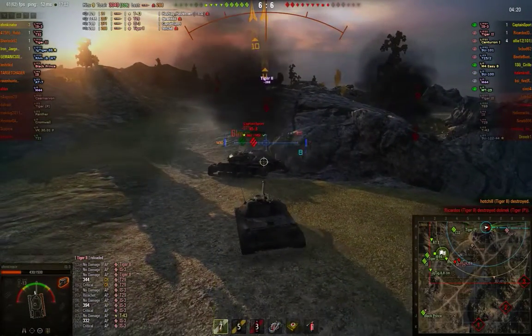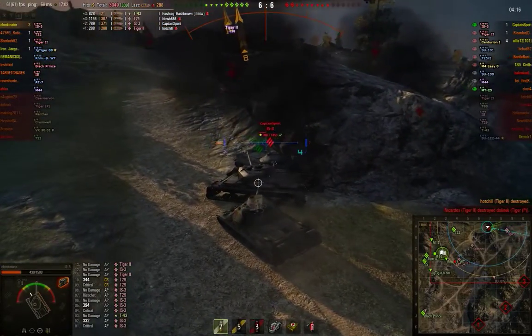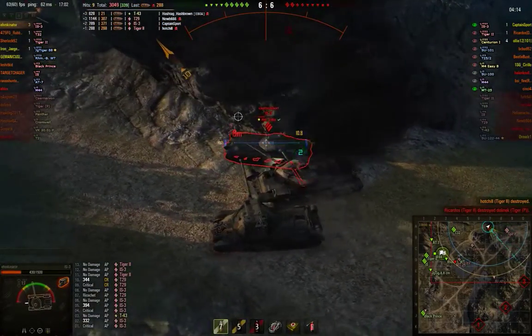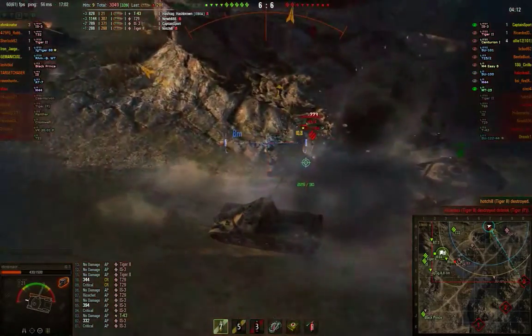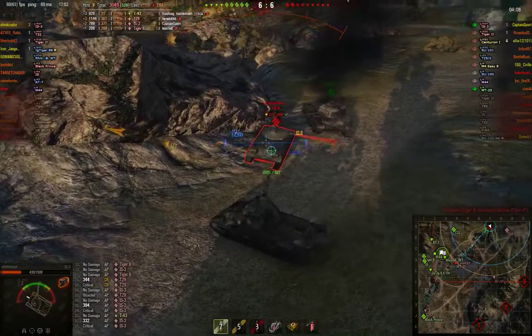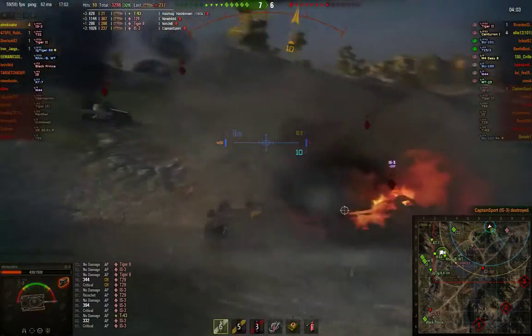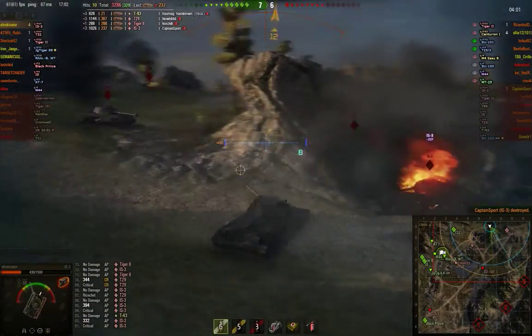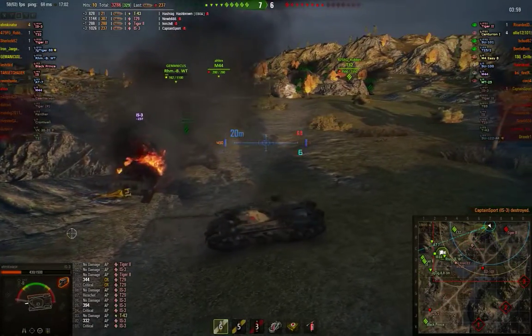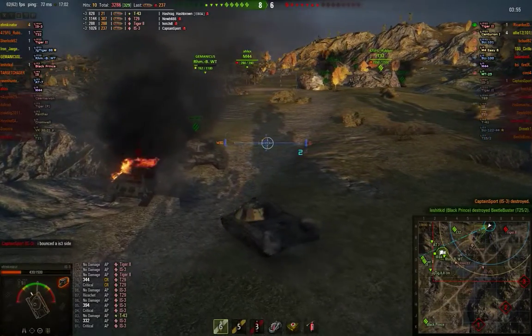Tiger II's out of the picture. Now I've got to figure out what to do with this IS-3. I see his back end is exposed, so I sweep around here. Did not do damage, but I did track him, which was probably useful. He didn't do any damage to me, so that was good. That move right there was like a medium tank sweep-around, catch-up-on-the-flank move, and I pulled that off in a heavy tank, which is pretty cool.